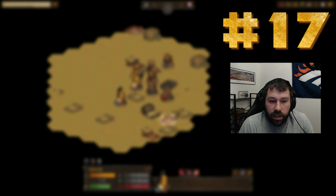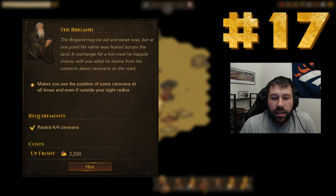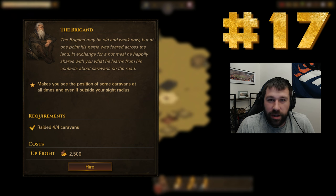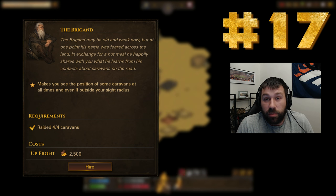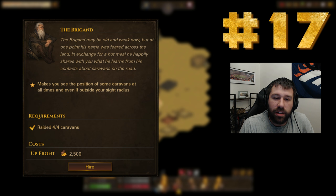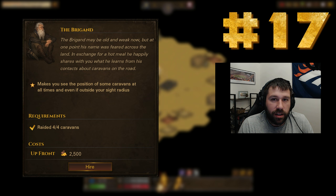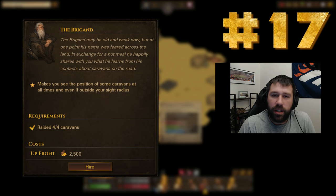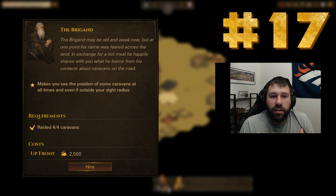Number 17 may be controversial for some, but I'm going to be completely honest. I role-played my most recent iron man — I'm at 469 days — with a Barbarian, and the Brigand was the first thing I grabbed. The idea was I wanted to take out as many caravans as I could, get all the materials, sell armors from the noble houses, and gear up fast. The problem was you don't see all the caravans on the map, and caravans should have more to them.